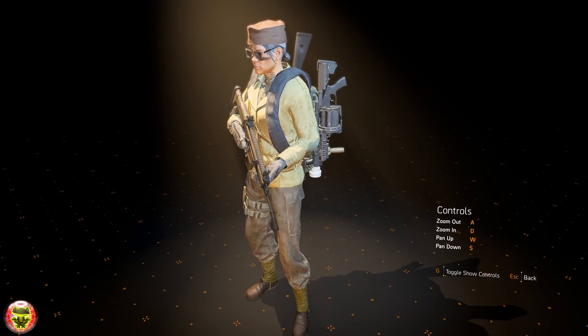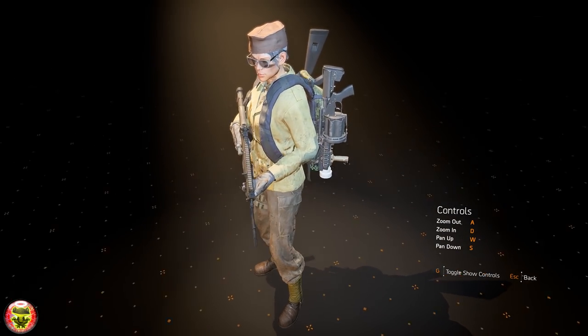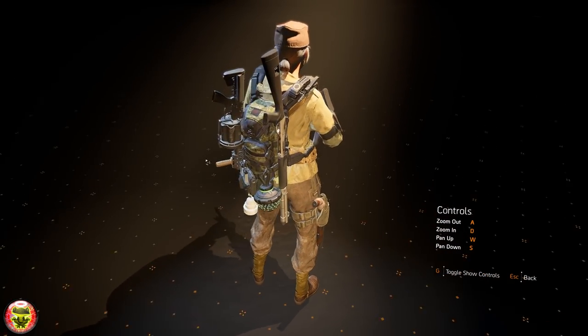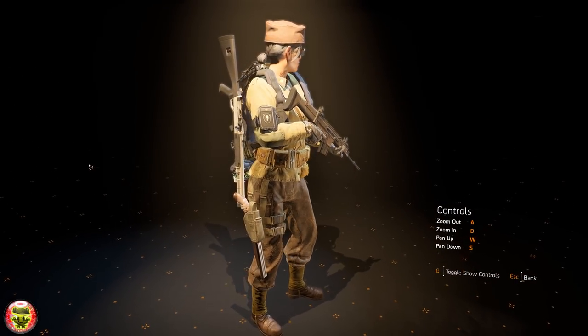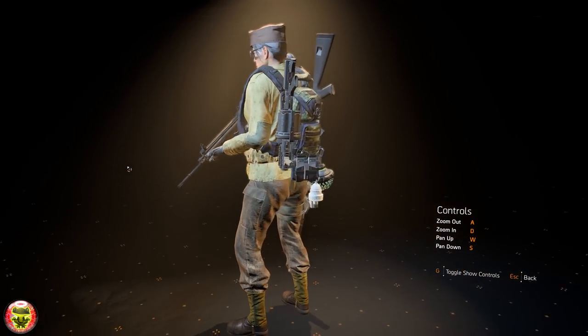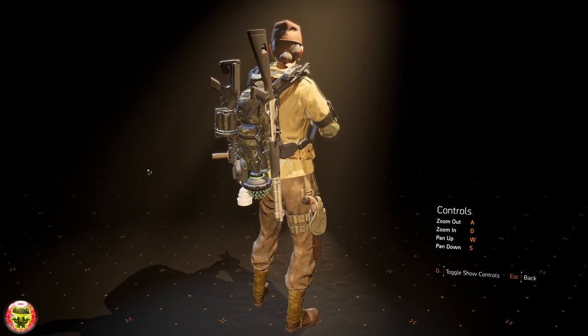Welcome back ladies and gentlemen to another amazing episode brought to you by Games Glitches. In this episode I will show you guys how you can get this amazing retro field uniform from World War 2 from a hidden quest in the world of Division. For you to be able to do this quest you must be level 30 and have unlocked Black Tusk.